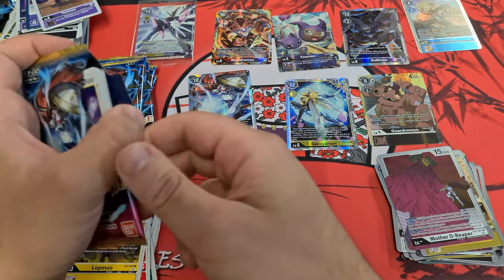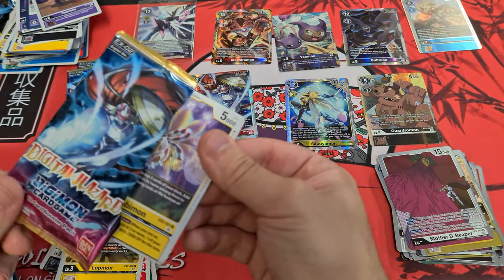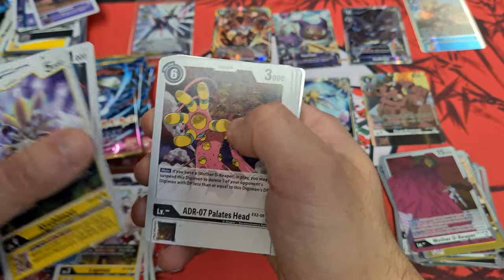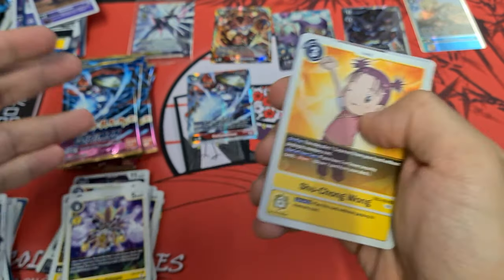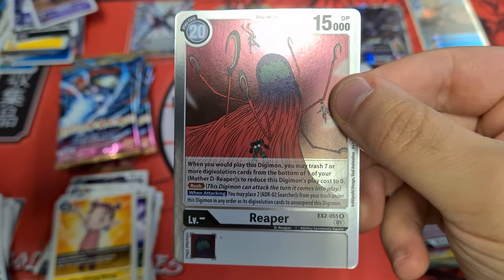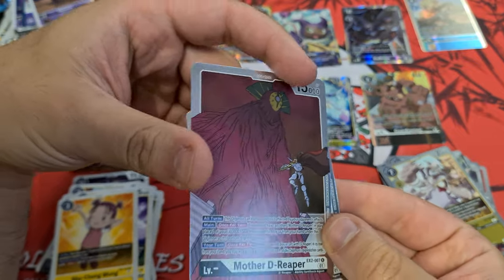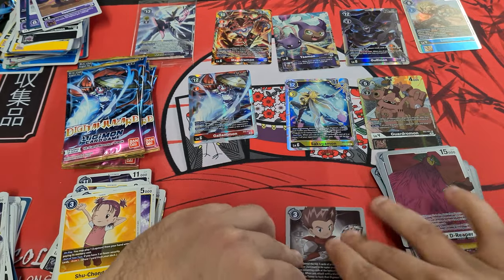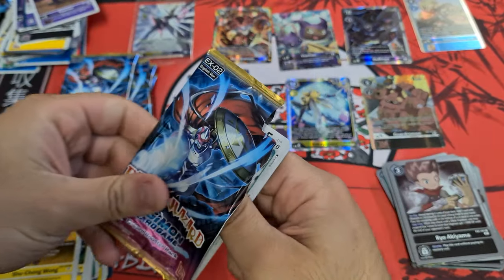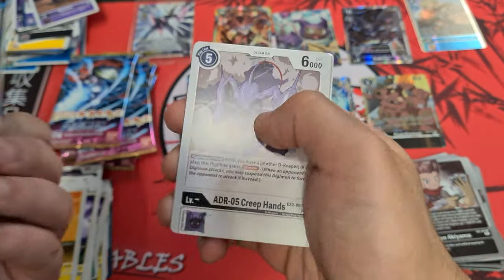Alright, one more alt art. So how many secrets are there? Two in the set but one per box. We still haven't hit a secret or a third alt art — that's a good sign. It's Schrodinger's secret alt art — you might get both, you might just get the reaper but not Mother D-Reaper. She's the big bad. She's the one that spawns more. Every card is Mother D-Reaper, bro.